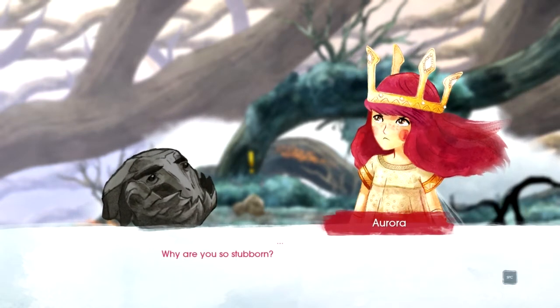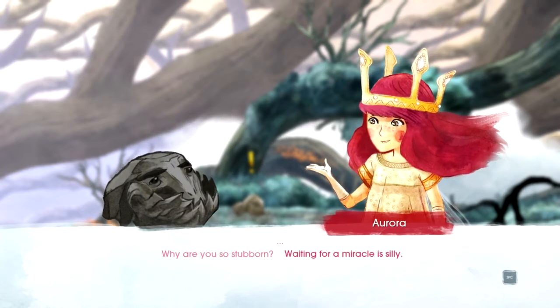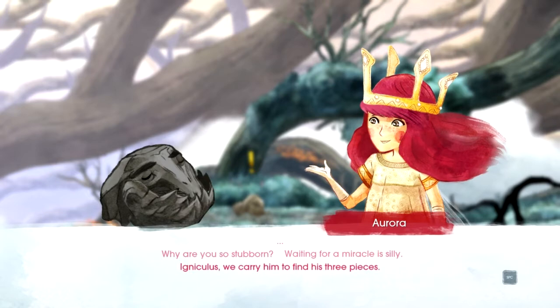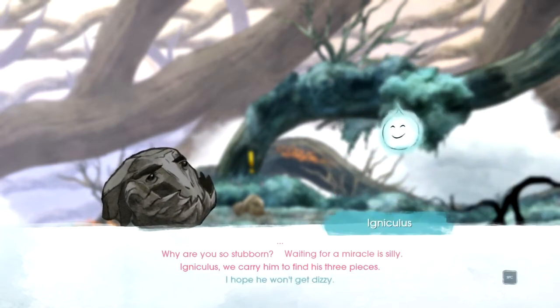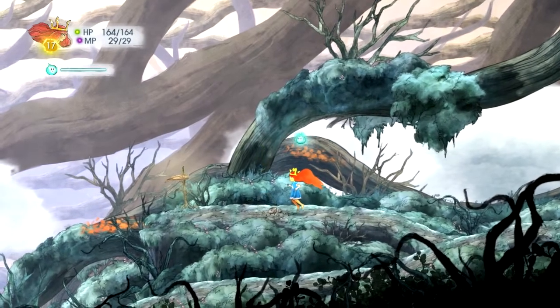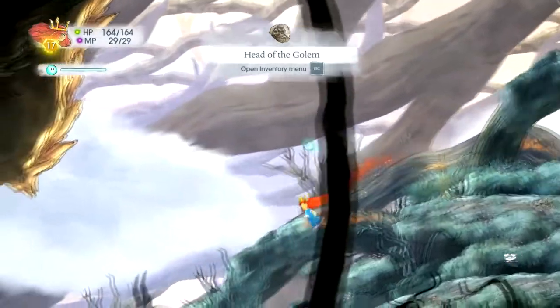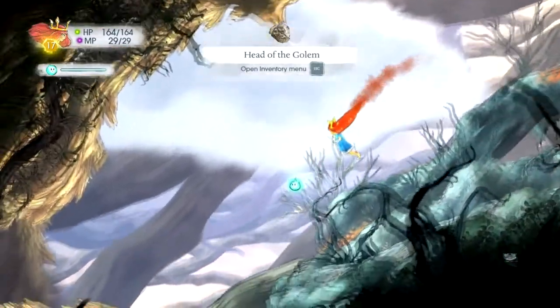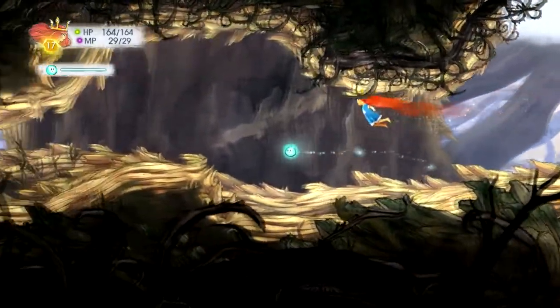Why are you so stubborn? Waiting for a miracle is silly. Magniculus, you carry — we carry him to find his three pieces. Hope you won't get dizzy. Head of the golem. So from here on out I have no idea what the rest of him is. It's in the Tree of Thorns, so let's go find him.